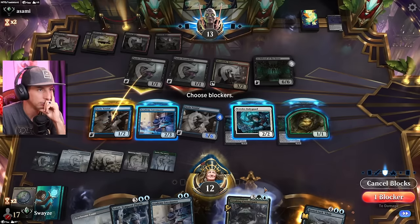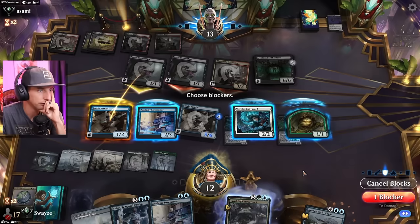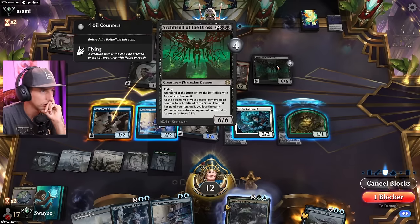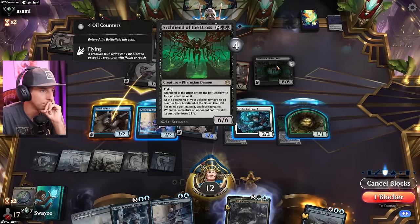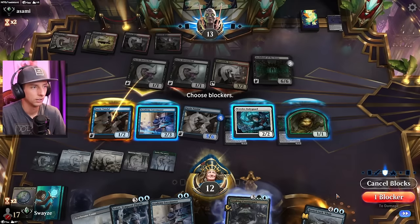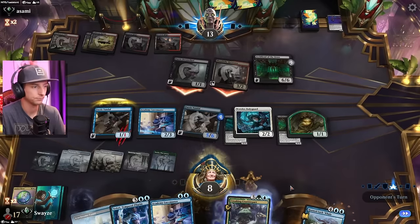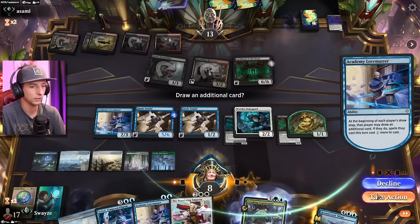I could just block here. I don't really have a reason to keep this around. This is gonna ping us for 2 damage per creature dying. Is it just our creatures? Whenever a creature the opponent controls dies, I lose 2. So if I block it — no, I'll let it go.